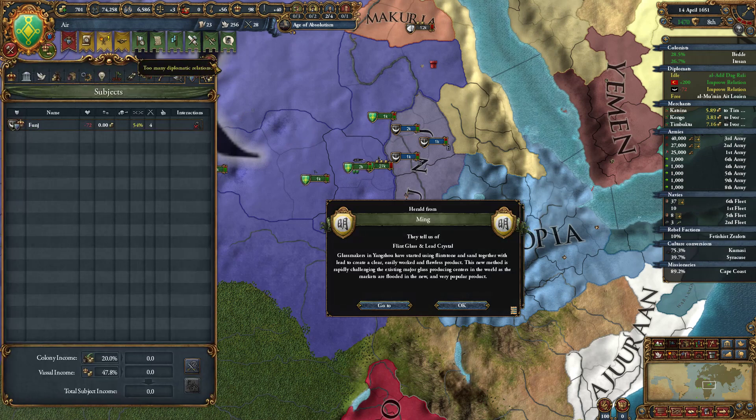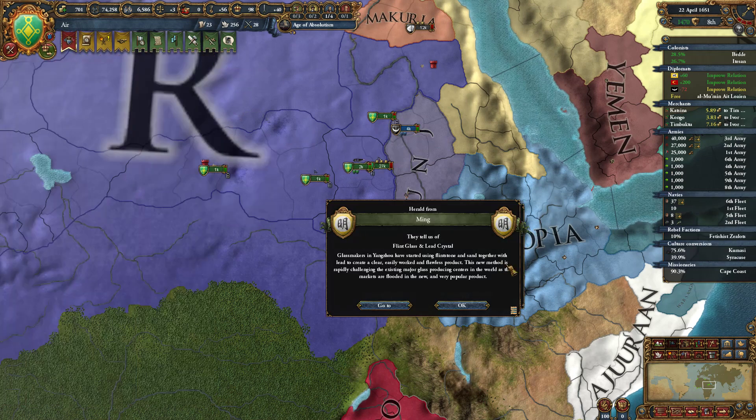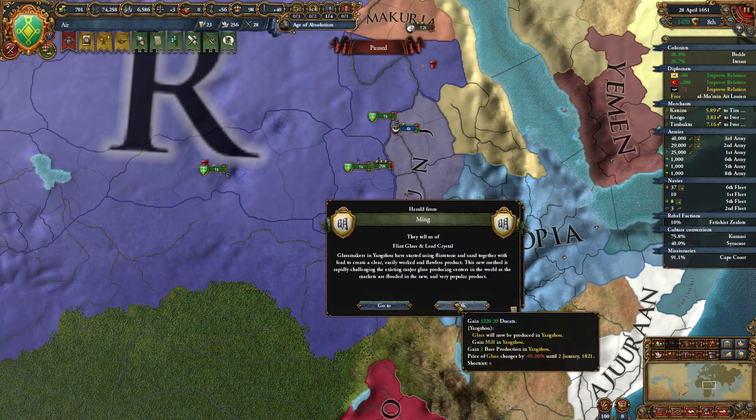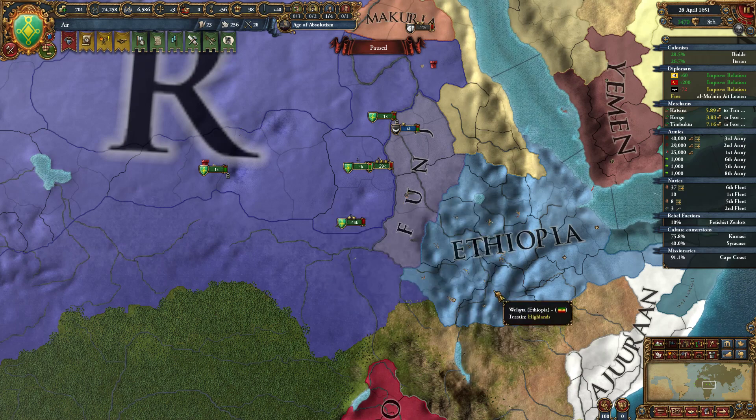Ming — flint, glass, and lead crystals. Wait, what? Is Ming going to gain this money? It almost looks like I will get the money for some weird reason, but that doesn't make any sense. So Ming just made a ton of money. The Beater — oh, it's paper and stuff. Cool, excellent.